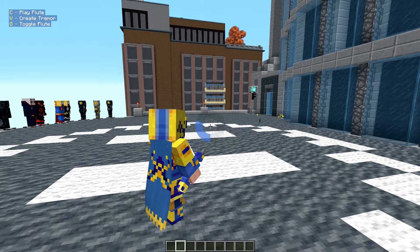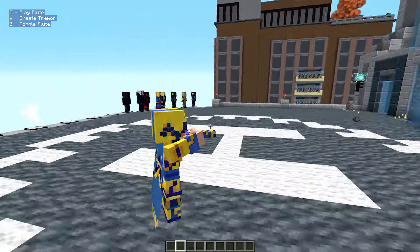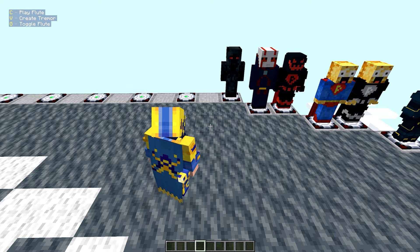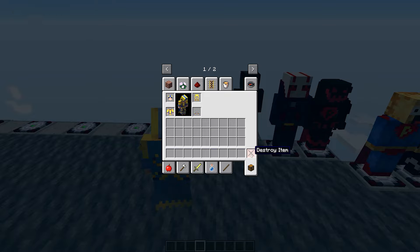This is super creative — what the hell! We can also create a tremor — that's crazy. No mask animation though. This is actually interesting.